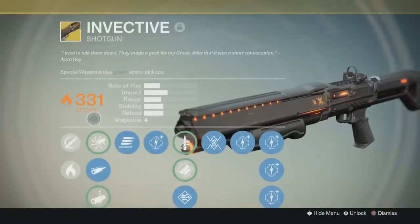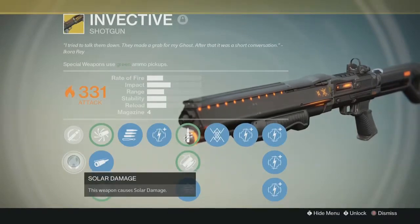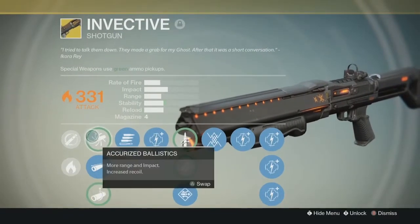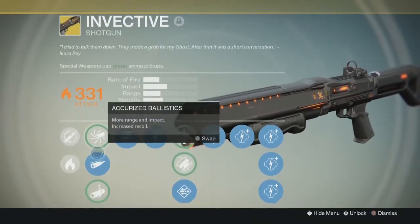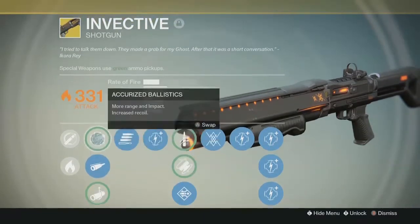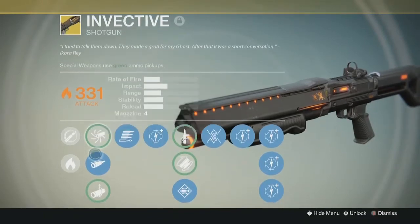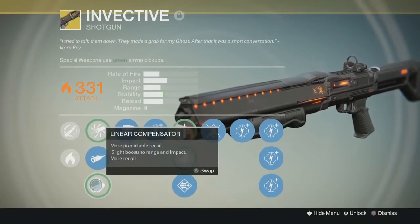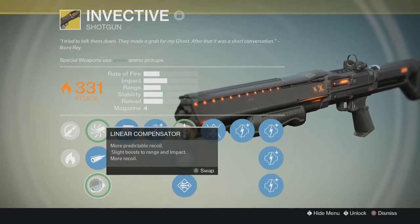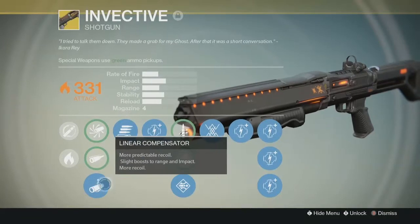The Invective fires in full auto — hold the trigger and it shoots off all the shells. It is solar, so it does solar damage. Ballistics options are Accurate Ballistic, Field Choke, and Linear Compensator. Field Choke gives more range and impact but increases recoil; Linear Compensator gives more predictable recoil with a slight boost to range and impact. I think my range is maxed out, so I'm going to leave it on Linear Compensator to control the recoil.